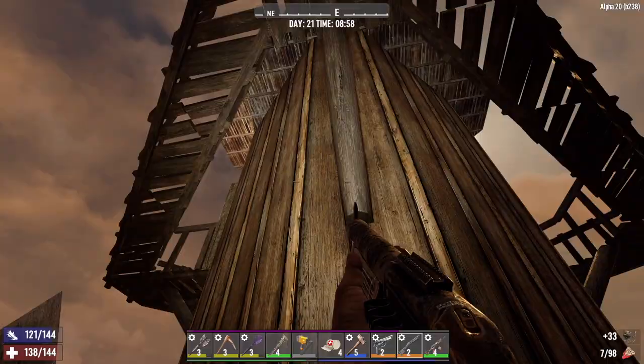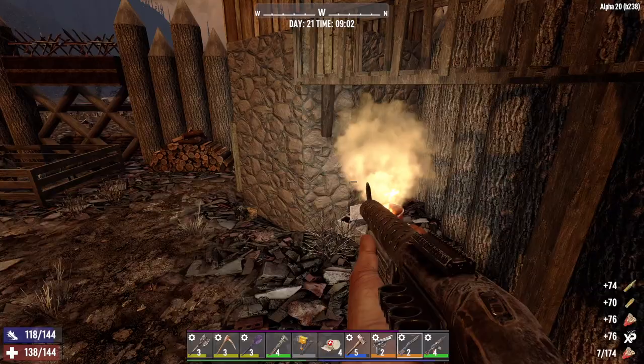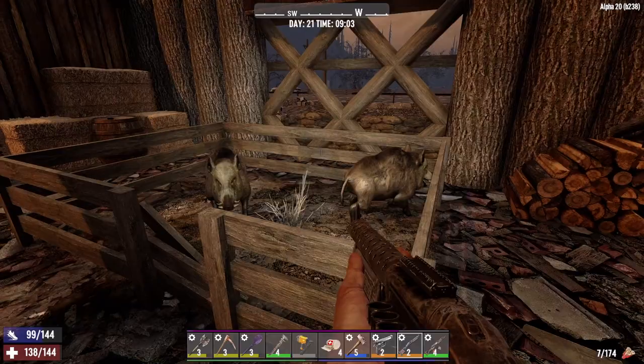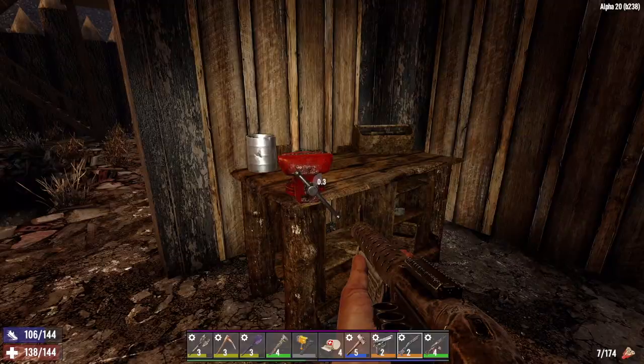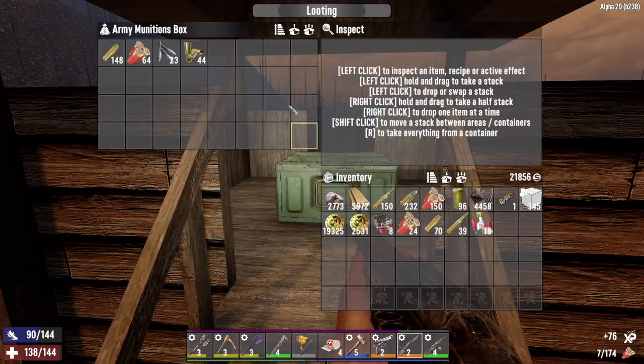There should be an ammunition crate in this building. I don't think there's anything up there. Here we go. I love that it's so much quicker to get into ammunition crates — it used to take like 15 seconds. Nothing in there. Hey, some pigs — that's new. We don't need meat, so we'll let them live. Plastic parts. Let's get up here; there should be another ammunition crate. There is. Nice.